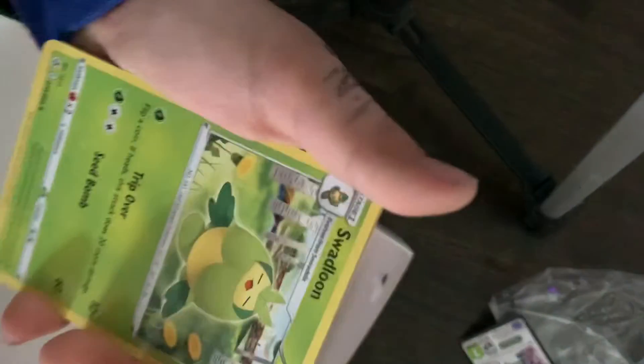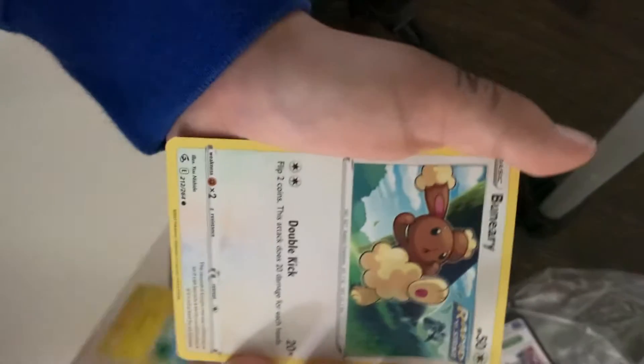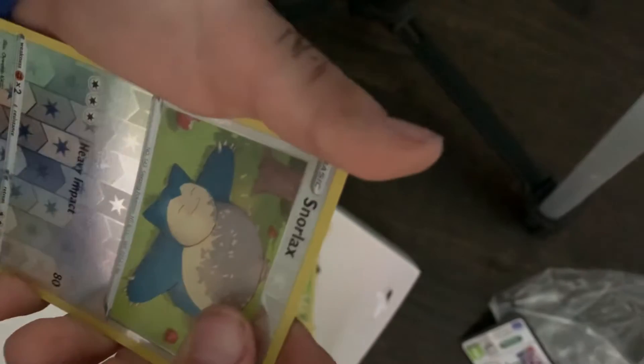Energy, Sandslash, Swadloon, Power Tablet, Dribble Sphinx, Bunyip, Baskoom, Basculin, Grubbin, Snorlax, and Galip.